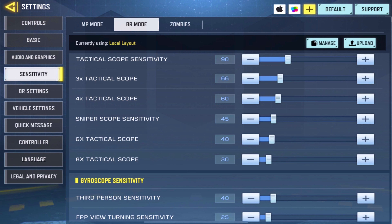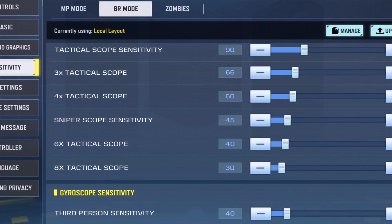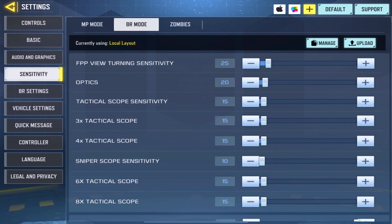I don't really recommend just copying my sensitivity. The best way to find your perfect sensitivity is to go into a custom private match in Battle Royale and aim at targets in the map — aim at anything — so you can get an idea of what sensitivity works for you. Gyroscope I don't use, so it's not relevant to me.